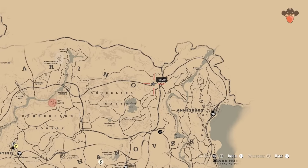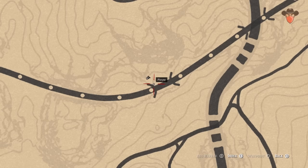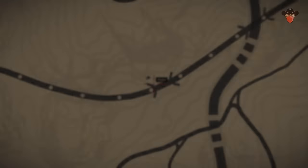You'll find another one north of Addisburg in a destroyed wooden structure next to the railroad track. It'll be inside the broken crate.